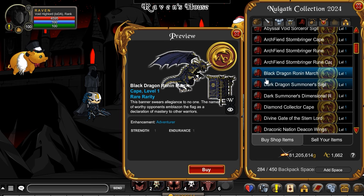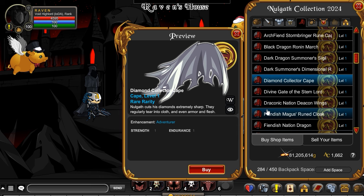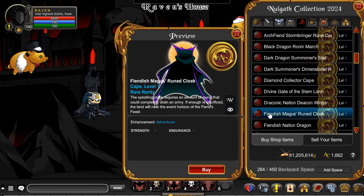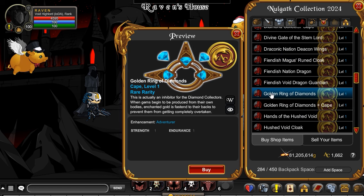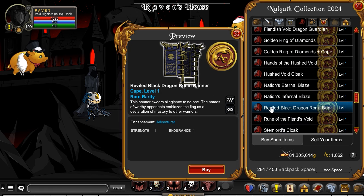For the back bling, the Black Dragon Ronin March — I think that looks really cool. Got the Diamond Collector Cape. The Magus stuff, I think that was already there — I showed the Magus ones in a previous video, pretty sure. Just the Cape of that, no Dragon.